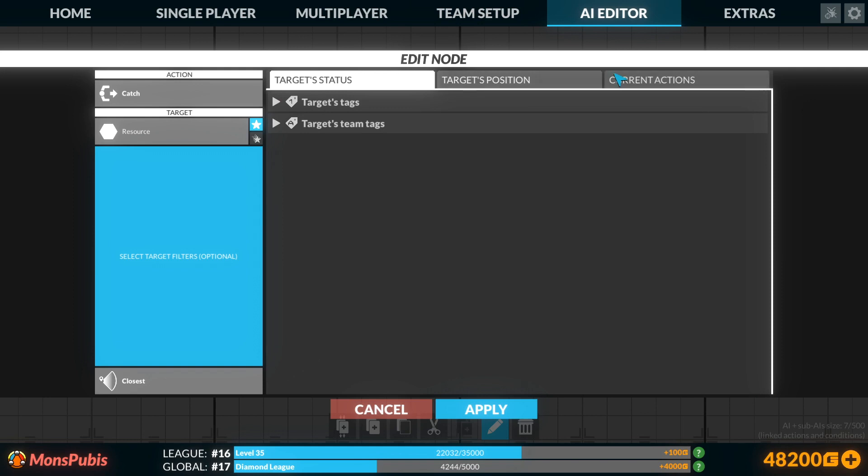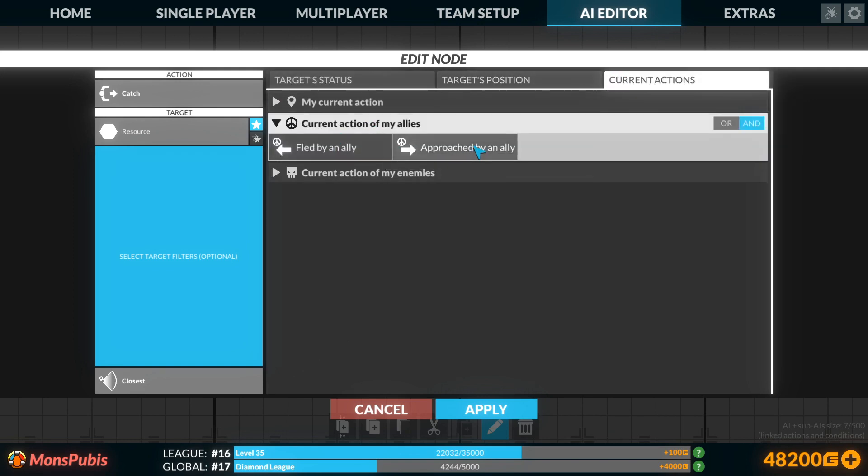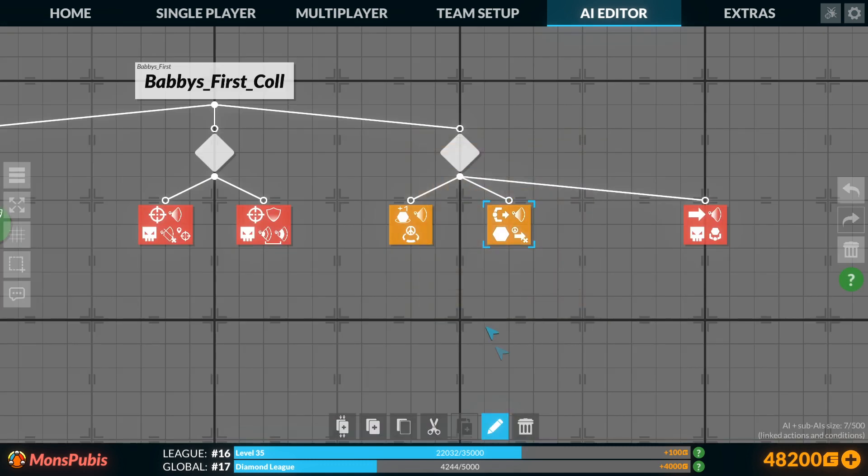We can do that by making sure that the resource we're going after is not approached by an ally. This works because the bots don't all take their turns at the same time — the bots take turns in sequence. So if one bot starts moving toward a resource, the next bot won't go to that same resource; it'll go to a different one, which will have our bots fan out and collect resources more efficiently.